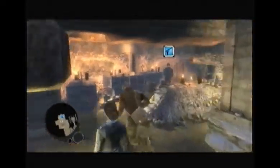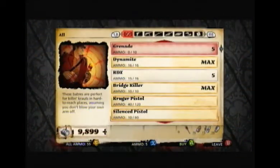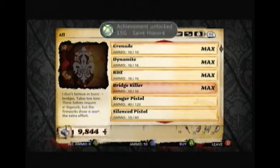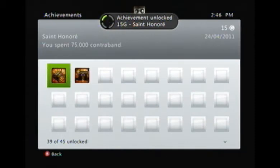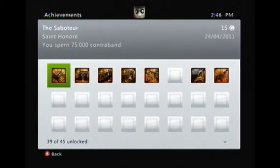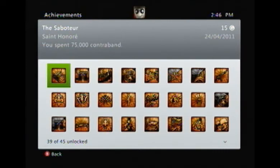We're going to go back into the HQ — that NPC got in my way every time — and then we're going to buy some stuff and we're going to get it. There's the Saint Honorary Achievement! If you'd like more videos like this, please show the video some love and click that like button. I'll see you guys soon with more Achievement Guides. Bye!